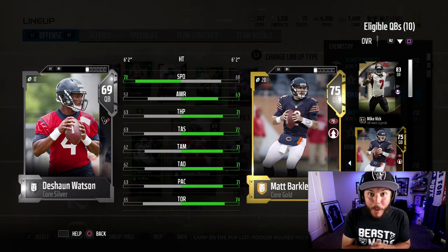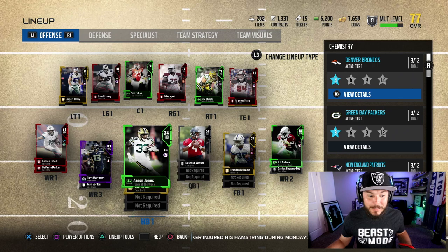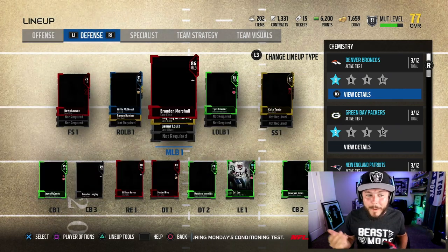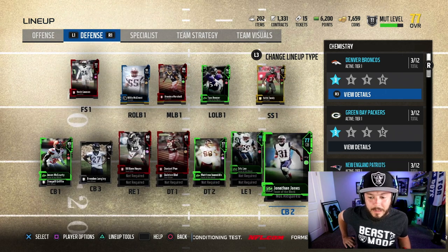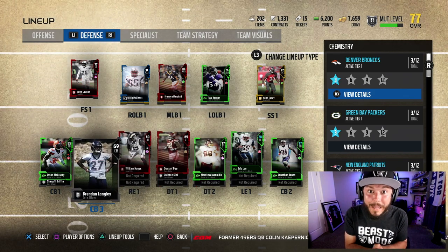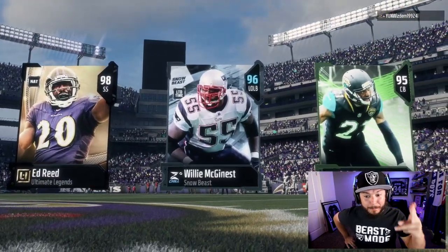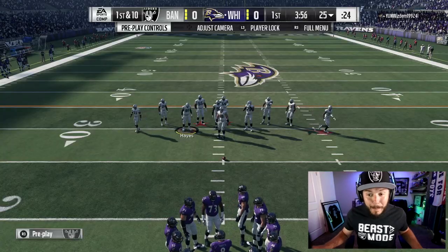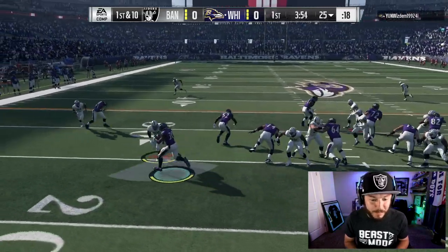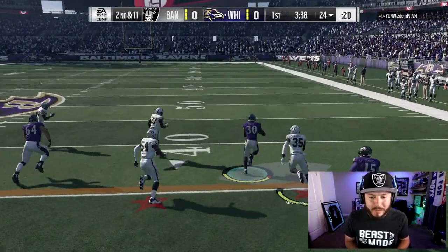The speed factor with DeShaun Watson is the reason I'm keeping him. The rest of the team: we've got Golden Tate, JJ Nelson with 91 speed, a pretty good offensive line at 77 overall, and defensively Jonathan Jones has 92 speed. We've finally got some defensive front. We need to score touchdowns and win to make the team better. We have got to earn as many packs as possible — Watson's giving it to Todd Gurley, no sir.